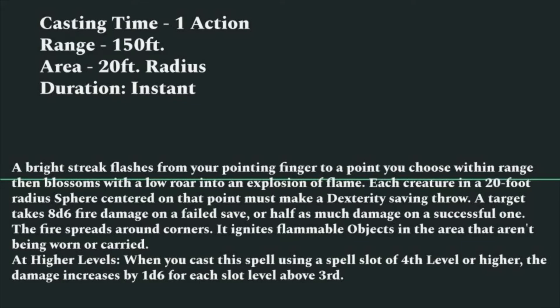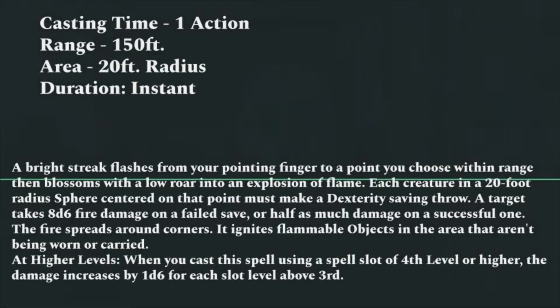The flavor text switched a little bit too: 'A bright streak flashes from your pointing finger to a point you choose within range, that then blossoms into a low roar and an explosion of flame. Each creature in a 20-foot radius sphere centered on that point must make a Dexterity saving throw. A target takes 8d6 points of fire damage on a failed save, or half as much damage on a successful one. The fire spreads around corners and ignites flammable objects in the area that aren't being worn or carried.'